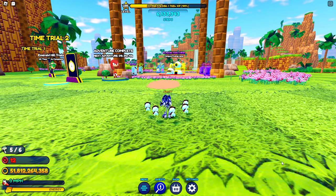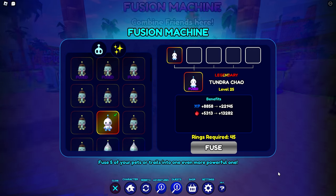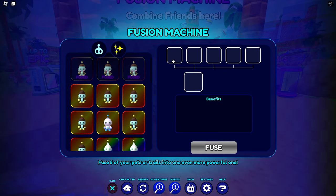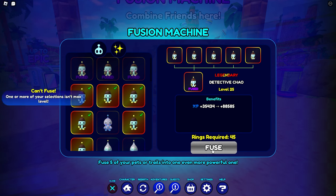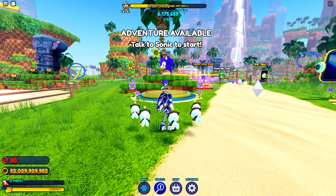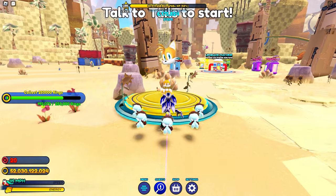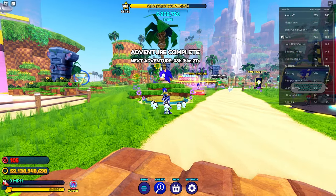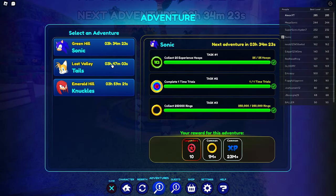Once you have 5 Chao upgraded to level 25, you'll be ready to fuse them. Head on over to the Fusion Machine in Emerald Hill and throw all 5 of them into the machine. Then you can use a small amount of red star rings to fuse them into one even more powerful Chao — make sure they're all level 25 or it won't let you fuse them. If you need more red star rings, look out for the Adventure Quests, offered by Sonic, Tails, and Knuckles, which can be done once every 4 hours. These reward 85 red star rings every time you do them, so make sure not to forget.